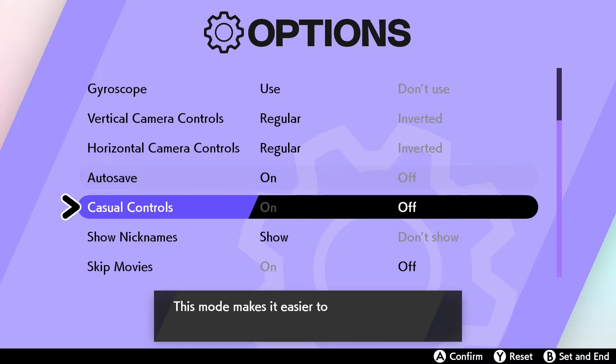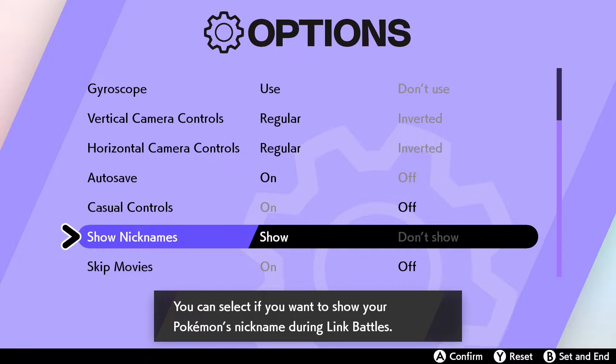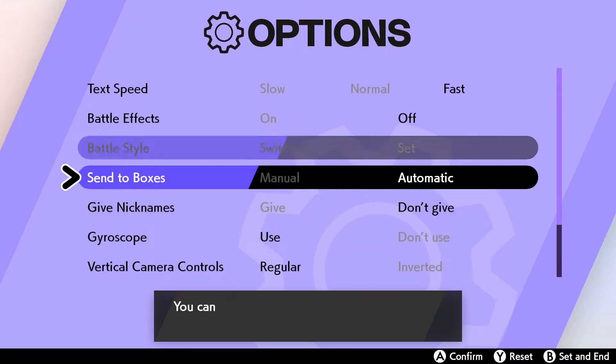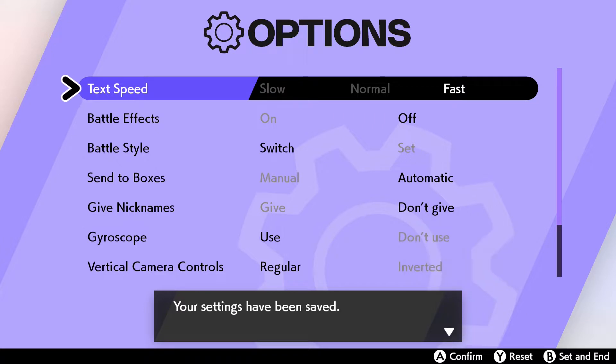There's a one-hand mode that makes it easier to play with one hand — okay, I don't have one hand. You can show Pokemon nicknames during link battles. Skip movies — I don't want to skip the movies, so that's okay. I think this is all fine. Save the settings.